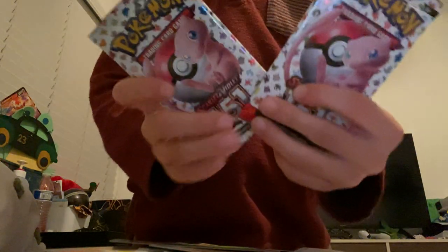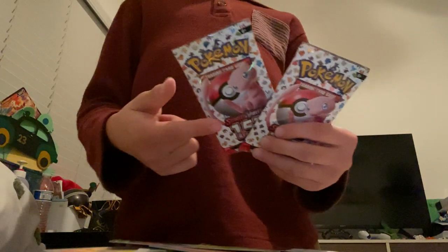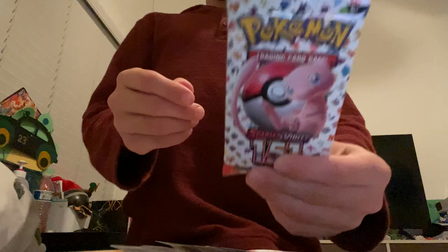All right, last two packs. Which are you going for? My left and your right — I'm going this one just to open first. Code card, Eevee, a Dome Fossil, Nidoran, Zubat, Daisy's Help, Muk, Venomoth, Goldeen — war turtle — that's nothing good. Last pack — magic, hopefully we need it!